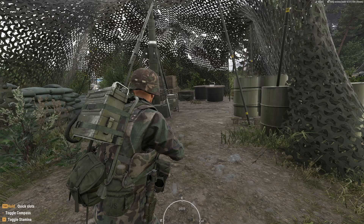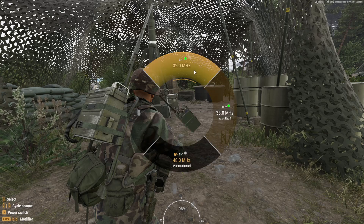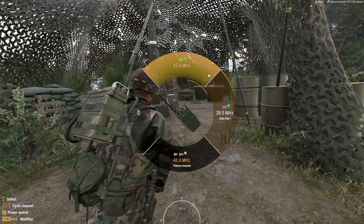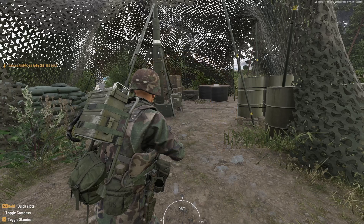To actually access your radio, simply press G. This will bring up your radio menu, allowing you to select which channel you are talking on. To select one, you simply left click the channel. In this case, I selected 38.